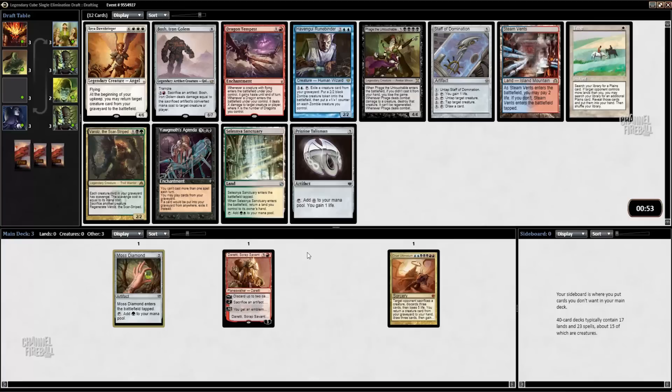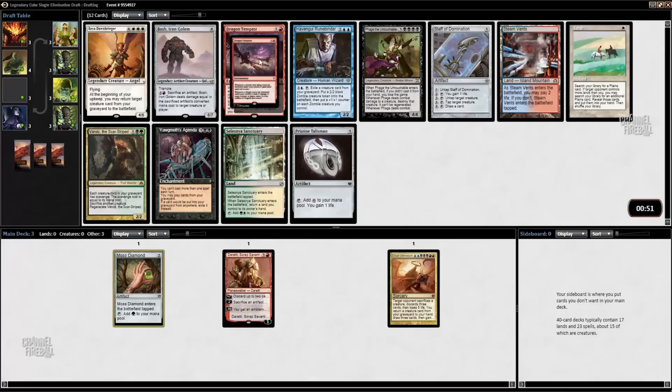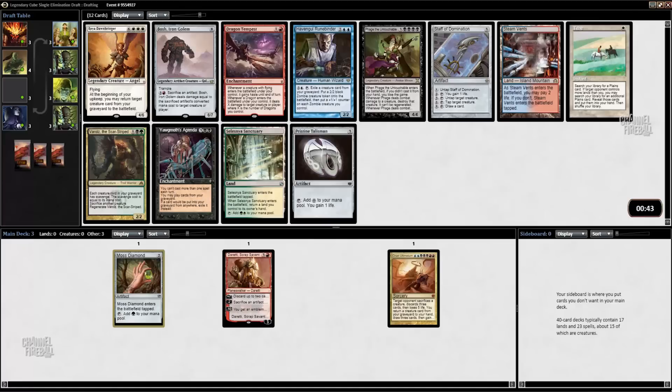Here we have Steam Vents. I haven't seen many dragons yet. We have Pristine Talisman, which is quite good, and Staff of Domination, which is very powerful if you can get to a truly large amount of mana. Steam Vents is very good too. I think I'm going to take another artifact and try to move in on this artifact deck that we've sort of got going with Duretti. I think I'll just take the Pristine Talisman and see where that leads.